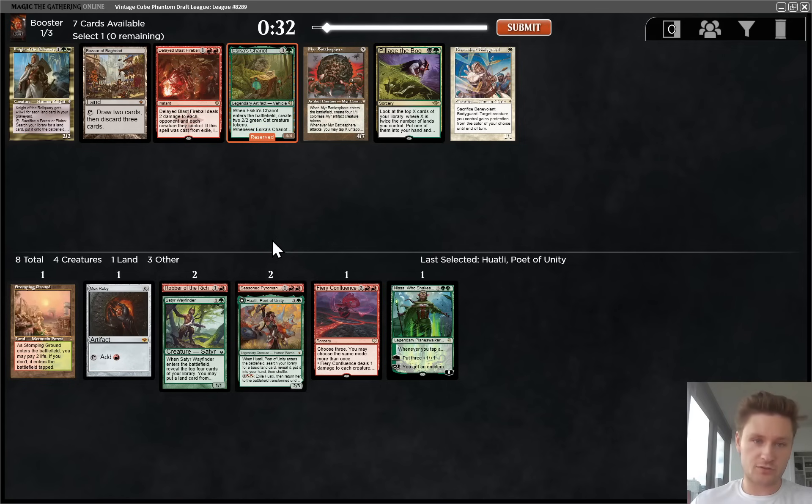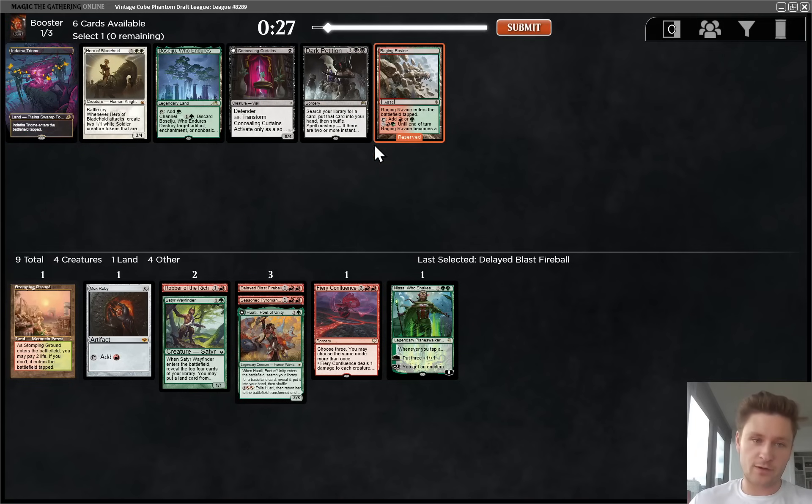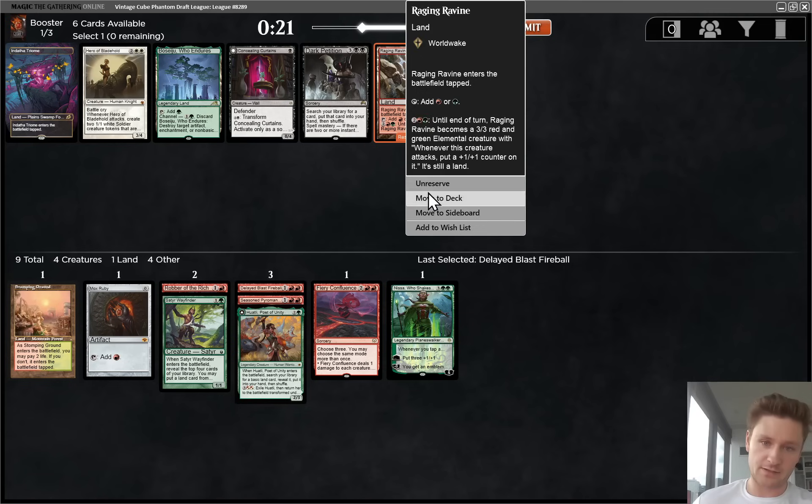We wheeled the Delayed Blast Fireball. We also see Sekki's Chariot, so this is great - looks like red-green is fairly open. Which one do we want to take? I love the Sekki's Chariot, I think it's very good, but we need some interaction and we don't have much cheap burn. So I think I'm going to take the Delayed Blast Fireball, although it's close. Nice - we wheeled the Raging Ravine! That's amazing, both because it's helpful for our deck but also good from a signaling perspective. Mazegor is good too, but let's definitely take this.